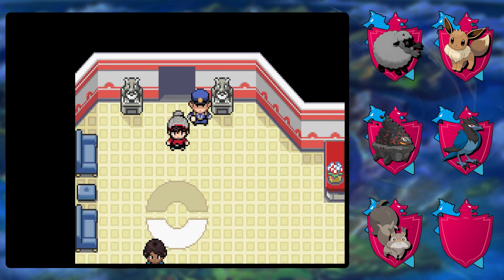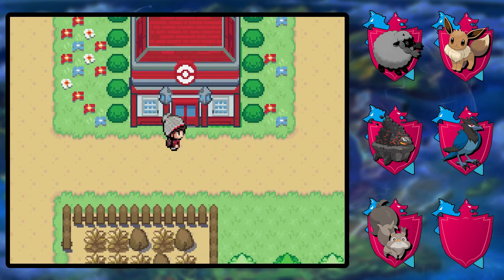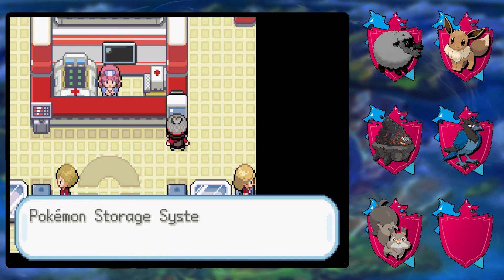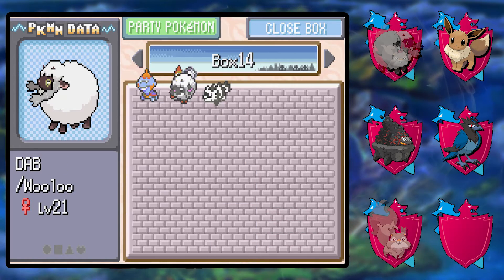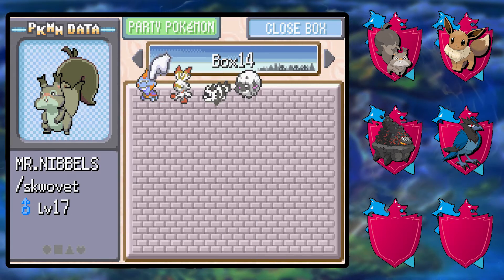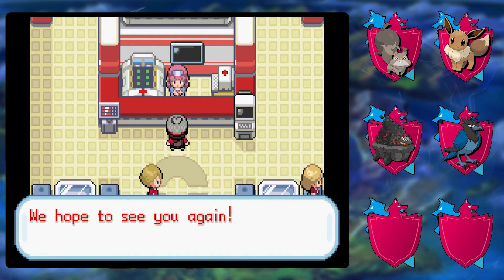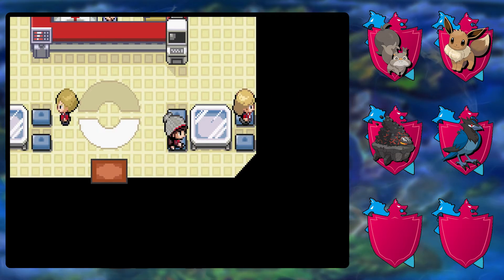It wasn't anticlimactic after all — I was afraid it was going to be anticlimactic, but things died. By definition that must have been exciting for you guys, right? You guys love it when things die. You just like it when I suffer. Yeah, so Dab the Wooloo is no longer part of the team. We've got another normal type, so it's not that big a deal, but the double kick is gone from the team now, which is kind of sad.